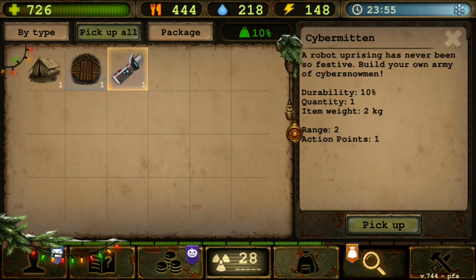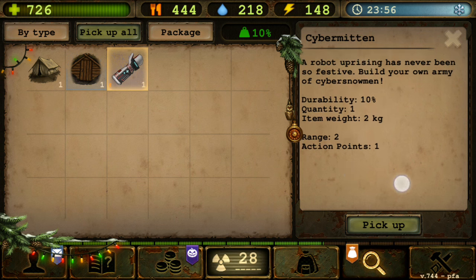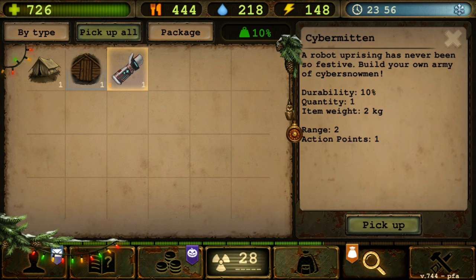If you look at this weapon - yes, this is a weapon, I know it doesn't look like one. I feel like what the developers need to do is show what this actually summons. Just give details about the creatures it will summon - for instance the cyber snowman - like their health, armor, movement range, and abilities, so that players are more intrigued into wanting this item.